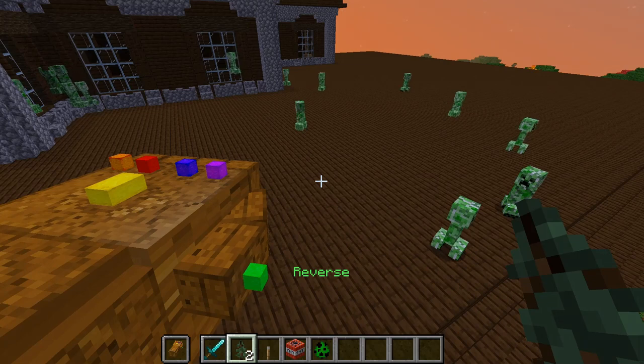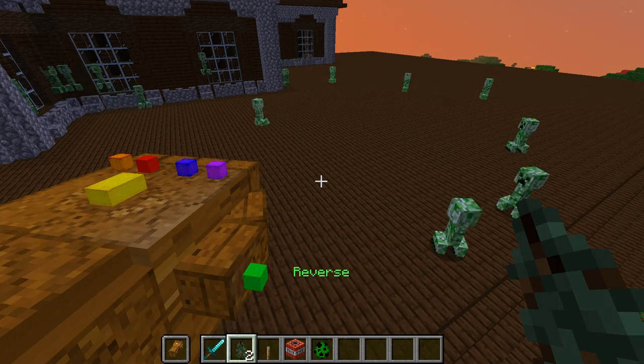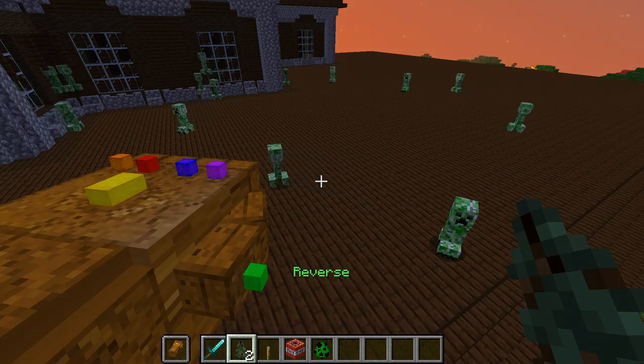Basically, red particles spawn under the mob and they will then disappear. I think it could take up to like a minute to actually kick in, sometimes maybe two minutes, but it shouldn't be that long.